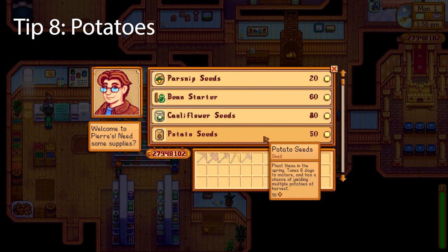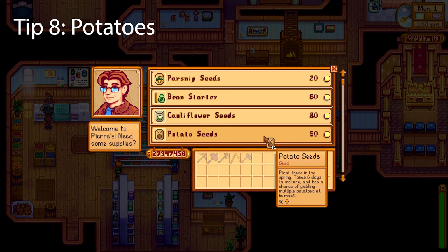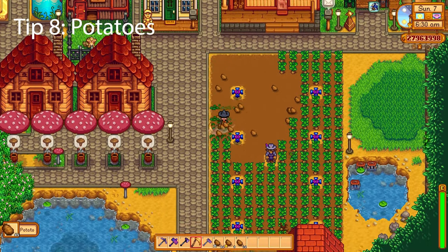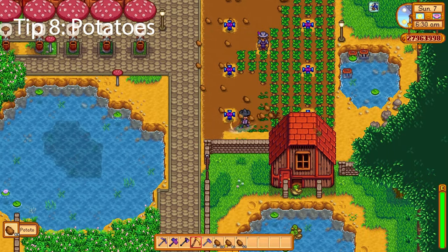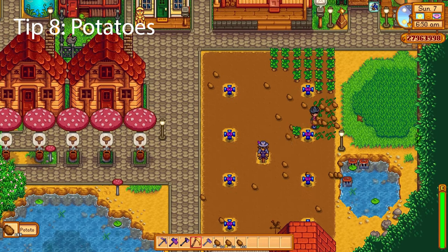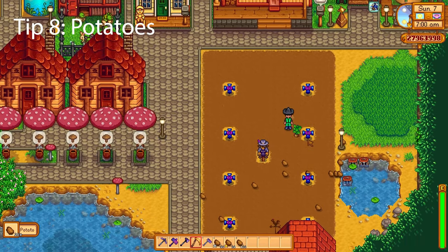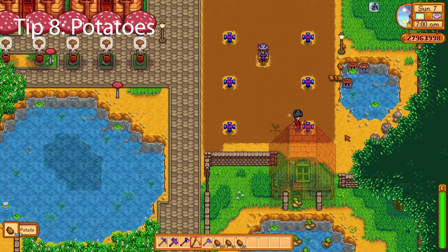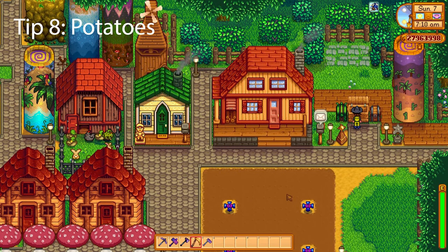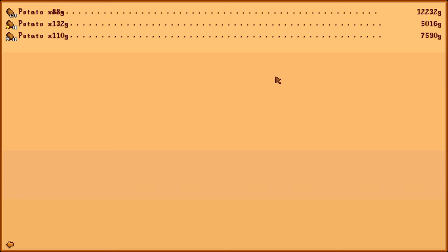The next tip is about potatoes. Potatoes can be purchased from Pierre for only 50 gold per seed and are one of the best crops you can plant early in the game. If you're starting a brand new game and want to make lots of money, buy lots of potatoes — you can get two harvests of potatoes done before you get your hands on strawberries, which is a great way to stock up gold. Selling these potatoes now: 88 gold for a regular, 110 for a silver star, and 132 for gold quality.